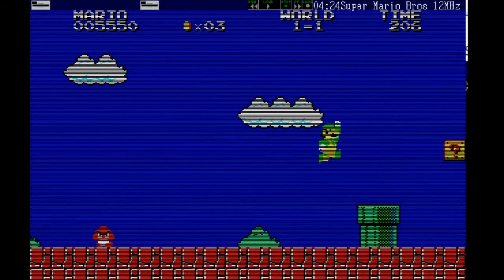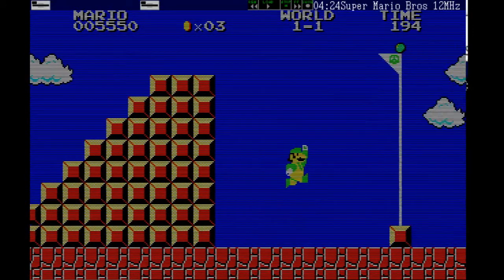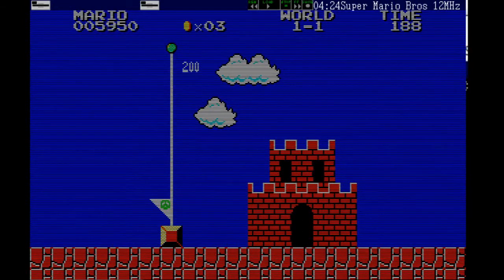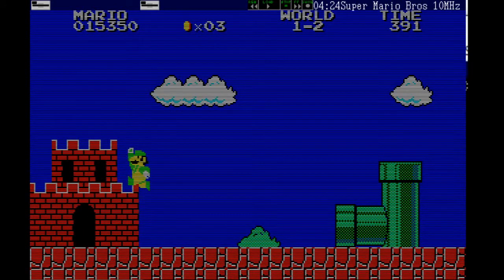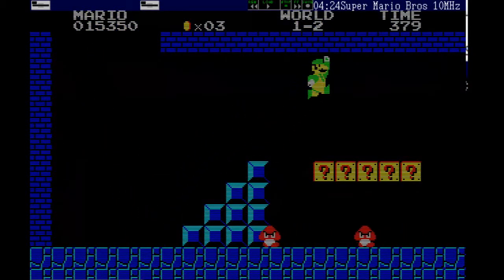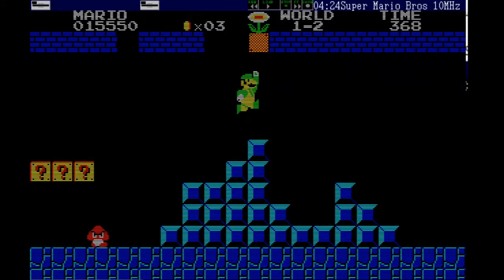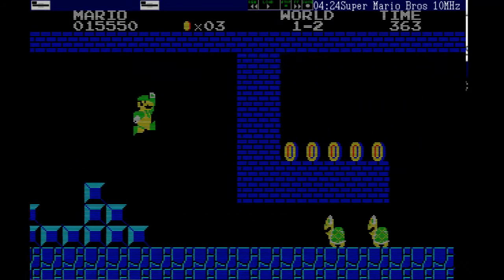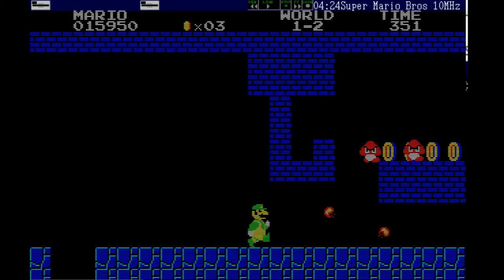Yeah, this level seems to be lasting quite a while. This is 1-1, quite a few of these screens. I definitely might need to turn the processor down — I'm going to do that right now. Turn it down to 10 megahertz, it was at 12. Let's see if that helps. In between levels, you have to manually go into the pipe to get to World 1-2. And I could get up there and skip the stage, but it's kind of hard to control and requires precise jumps.